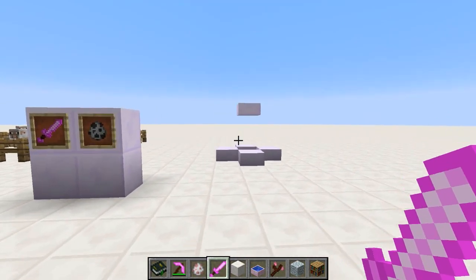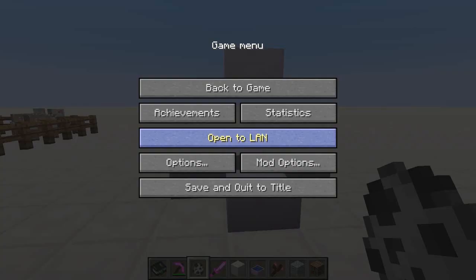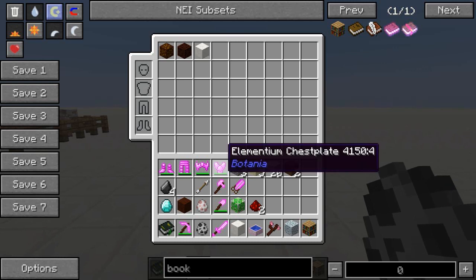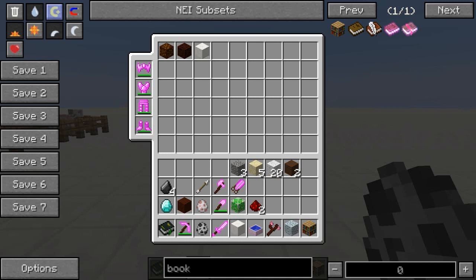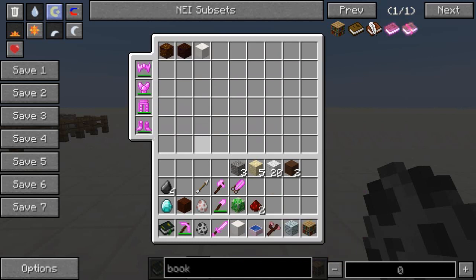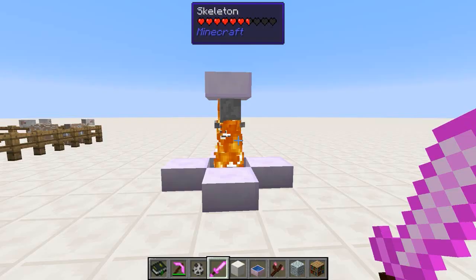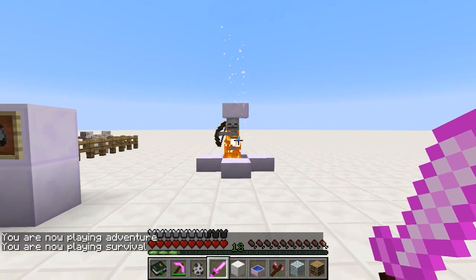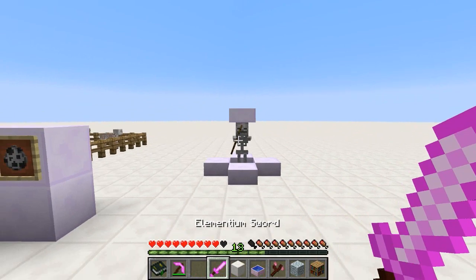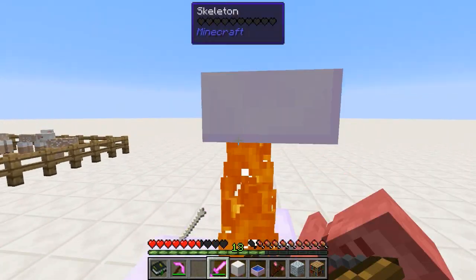Next is the Elementium sword. This works very much like the armor — it gives you an increased chance of spawning pixies, which also takes into account the armor pieces you're wearing. The pixies spawned with the sword equipped do considerably more damage. One important thing to note: you don't actually have to have the armor on to spawn a pixie with the sword — it will spawn pixies by itself. With just the sword, you still have a chance of spawning a pixie, just not as high as when combined with the armor.